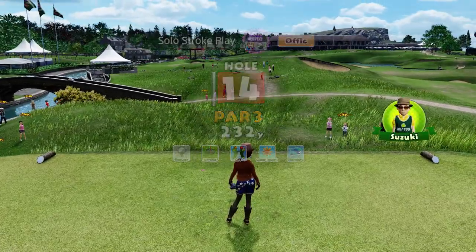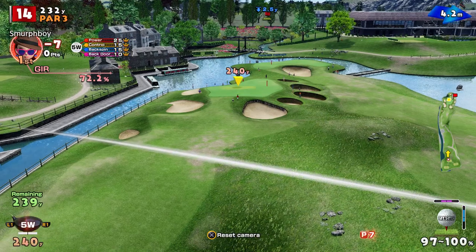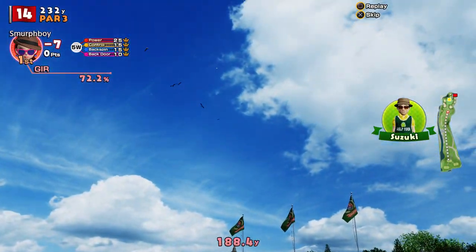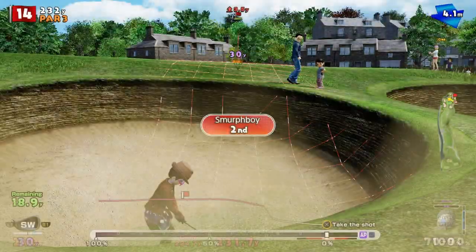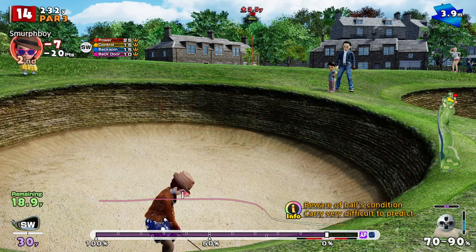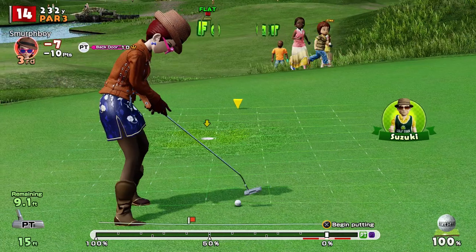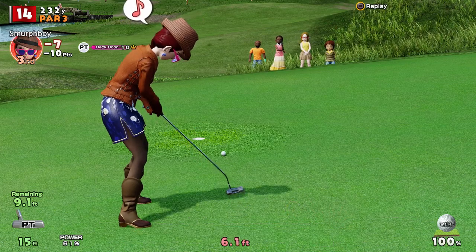Fourteen — the tricky par three. You're going to drive the green basically. My real worry here is that bunker — if we're in any way short, we're going in it. We're too far right, we're going in the other one. Luckily we're at the back — at least we get a shot out. That's okay — so we get a power pop. Got it.